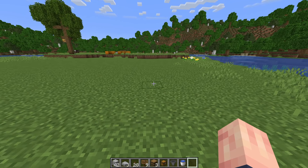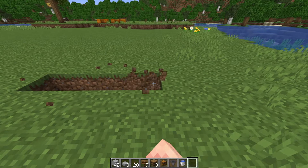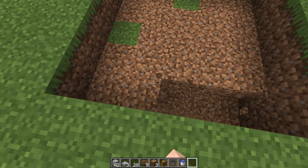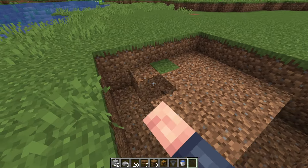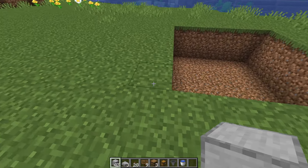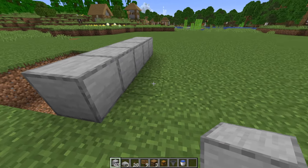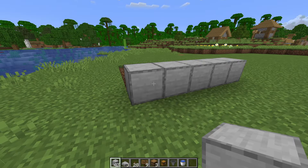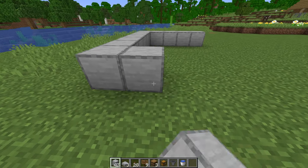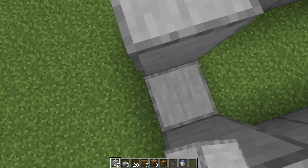First we're going to make the place where our iron golems actually get taken care of. For that, we're going to make a 5x5 hole, dig it out two blocks deep. Then on the other side, we're going to build up with our blocks — five blocks across and then seven blocks out. Once we have these two rows built, connect them together and raise the whole thing up by one more block.